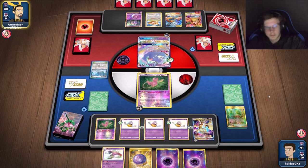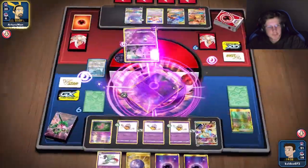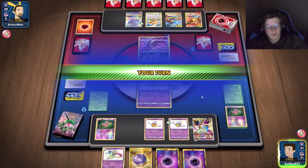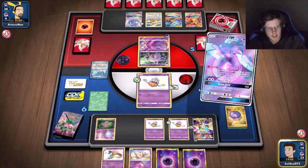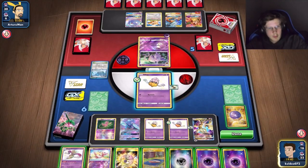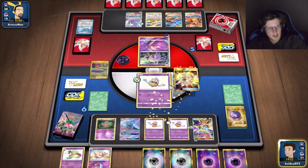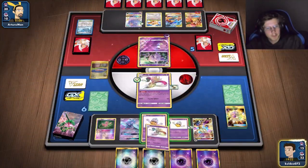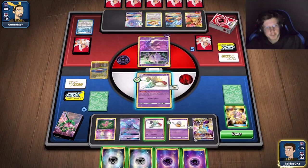Frozen City — that's pretty random. We got the first knockout. I got rid of my stadium so I can't attack with that guy yet. I have plenty of energy, I can get another Malmar — discard a Mew. My whole hand is energy now, that's cool. Hopefully attack with Mew this turn. I just need one more setup piece.